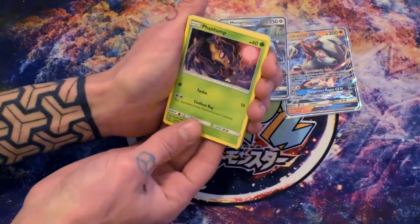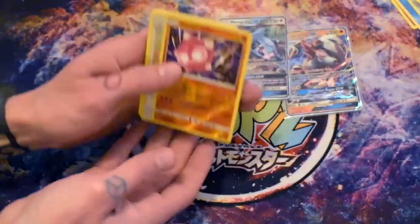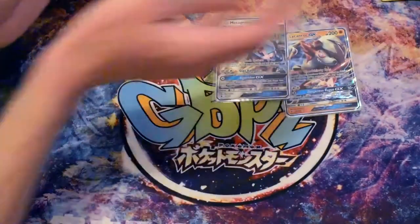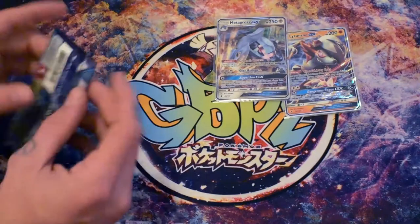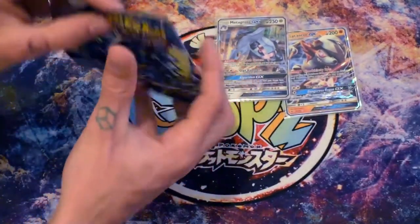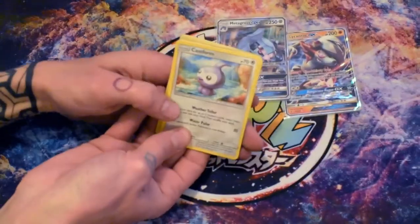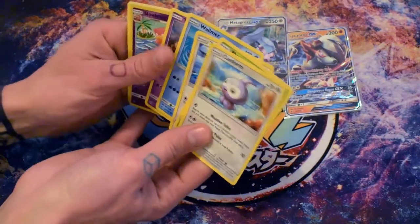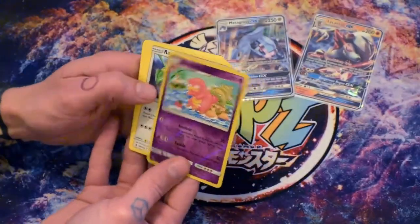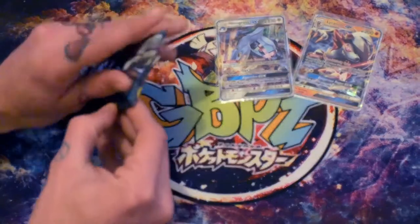The battery's looking a bit on the low side so I'm just going to scrape through. Reverse Minior — hollow, hollow — the Blissey. That's the third or fourth Blissey I think we've bought so far. Blisseys are quite popular at the minute. We do care about all Pokémon cards but we've got the reverse Slowbro and a regular rare Raticate. Next pack.